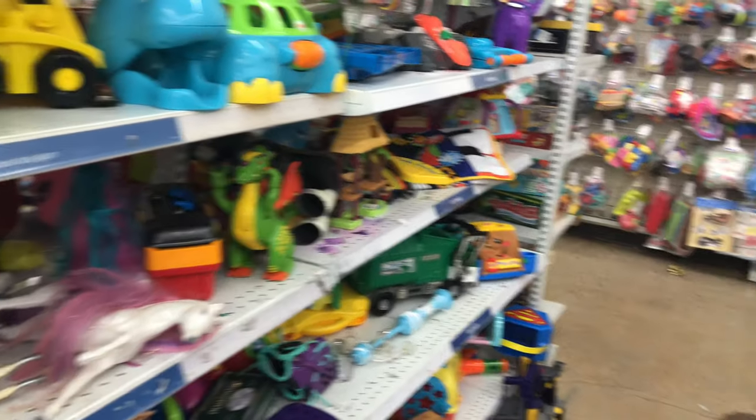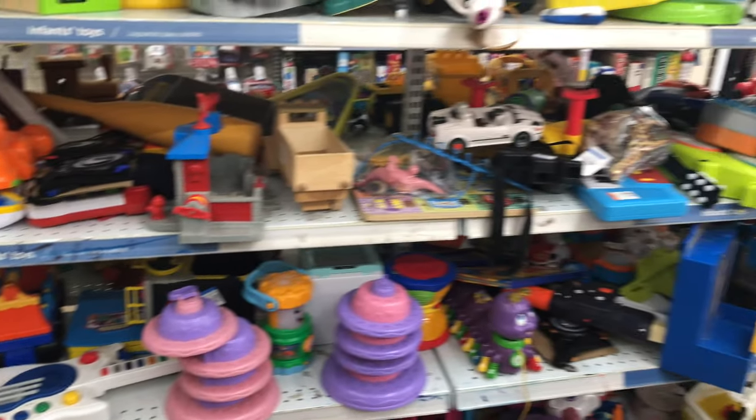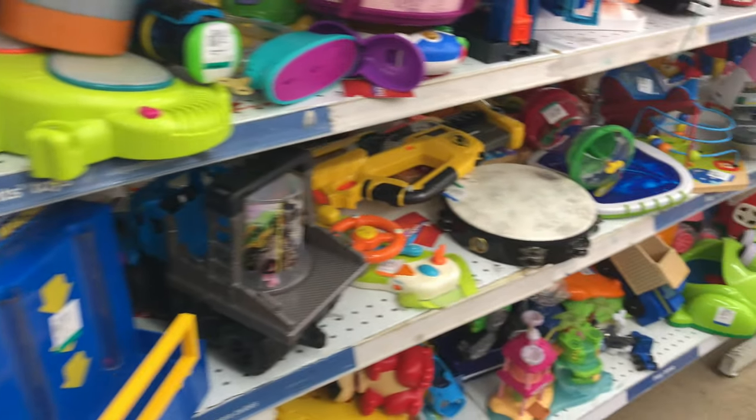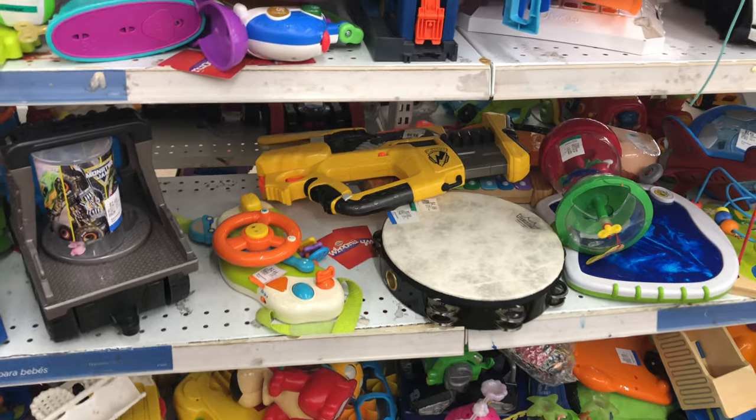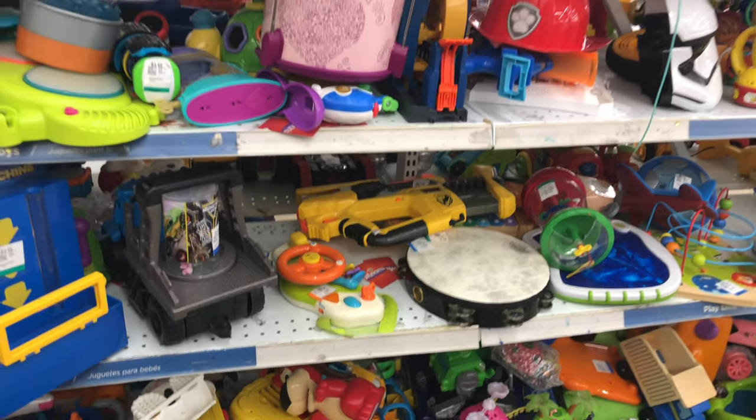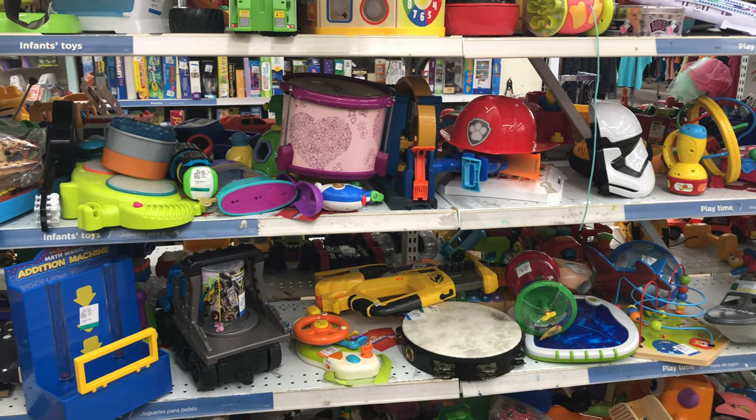Moving on down here, let's see if we got any other stragglers hiding around. Looks like we got something here — we got ourselves one of the Super Soaker Blasters. It almost looks like a Retaliator. And then we got ourselves a Firefly under there. Looks like it was $3.99.